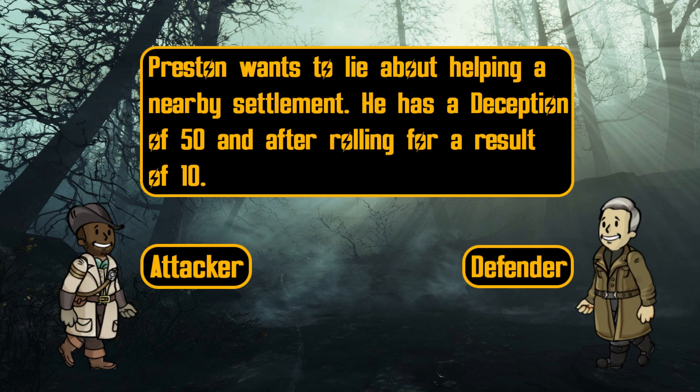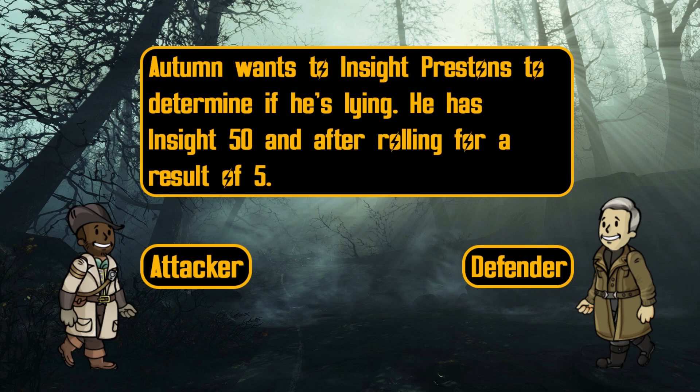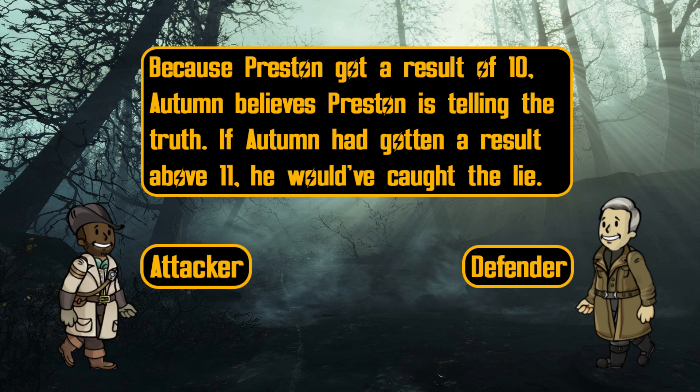Attacker and defender function similar to SPECIAL and skill checks. The attacker is the initiator of the action while the defender fends off the effect of the attacker's action. The attacker rolls first and after their final roll is made, the defender rolls. Similar to the checks, whoever has the biggest difference after rolling wins. If they tie, the defender wins. This situation may occur in the case of a character lying to another player character — the overseer dictates who's the attacker. The attacker is always the one initiating, therefore the liar is the attacker and the other player is the defender. These situations may vary as context always matters.